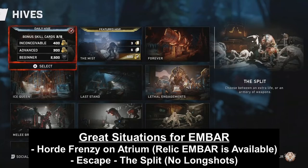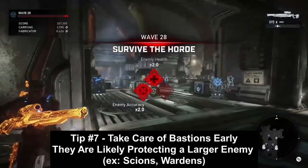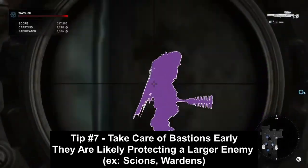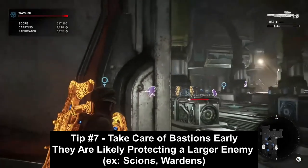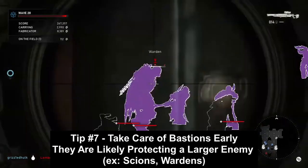Tip number seven, the final tip: if you see a Bastion in X-ray, make sure to take it out first. More than likely it's shielding a Scion, a Warden, a Sire, or some smaller enemy. You also want to take care of flyers first — that'll make it easier for the rest of your team.